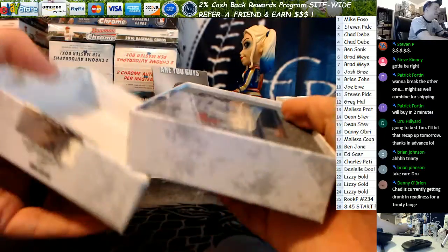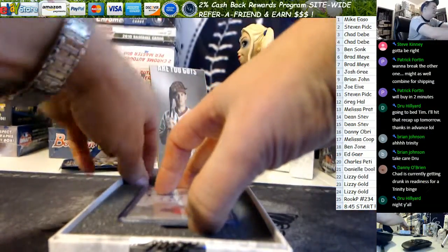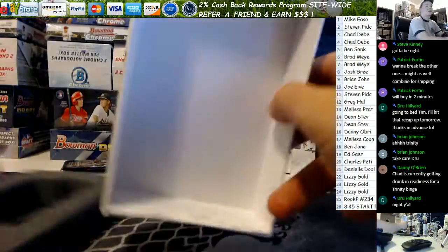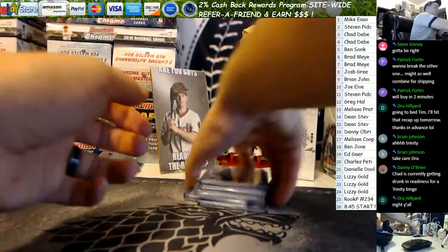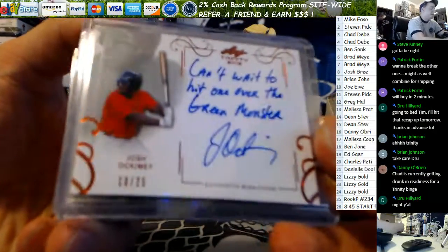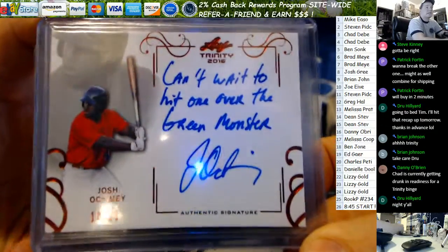Trinity bench, huh? Oh boy. Once he gets going on those, he can't be stopped. All right, Steve — Josh Occamy. He can't wait to hit one over the green monster. Red Sox prospect.